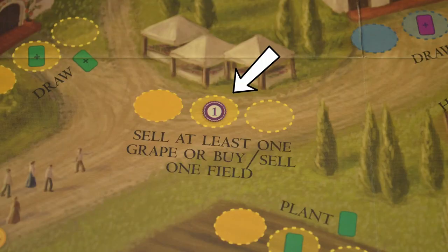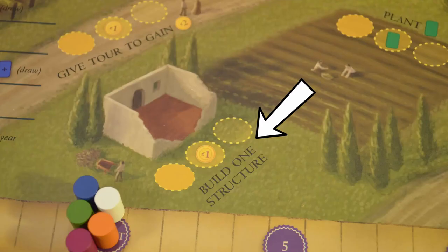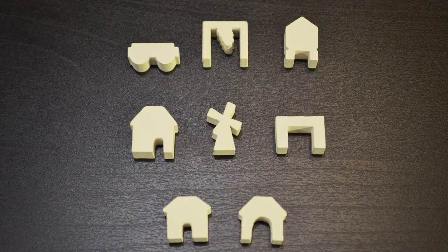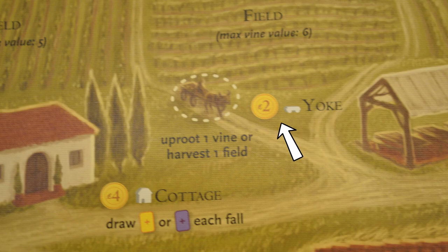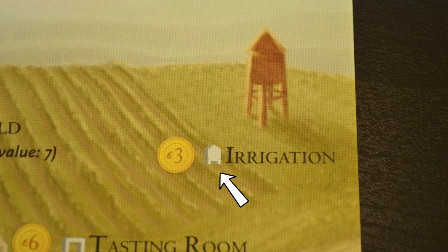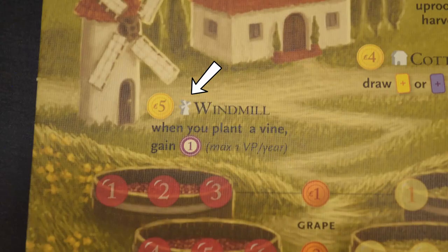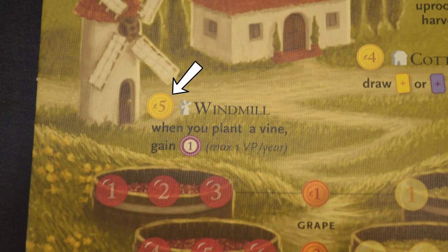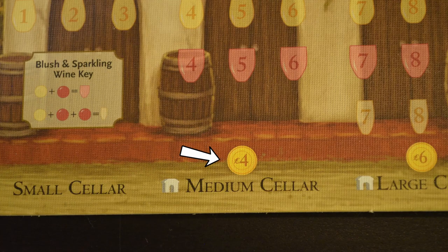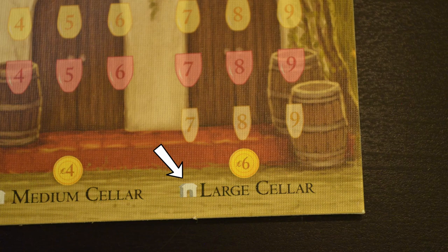Taking the bonus space also gives you 1 victory point. The build 1 structure action lets you build any of your remaining structures for the cost printed on your player board — the bonus gives you a 1 coin discount. You have the option to build: a yoke for 2 coins, a trellis for 2 coins, a water tower for 3 coins, a cottage for 4 coins, a windmill for 5 coins, a tasting room for 6 coins, a medium cellar for 4 coins, and a large cellar for 6 coins.